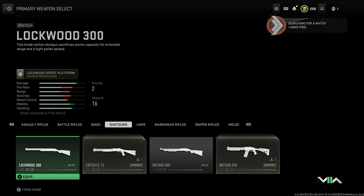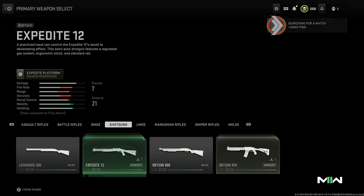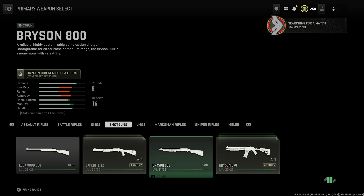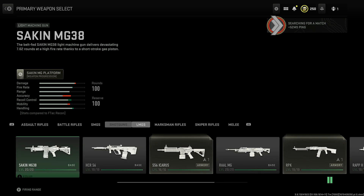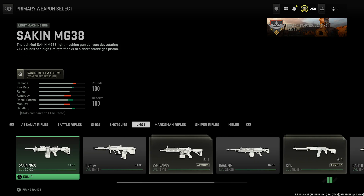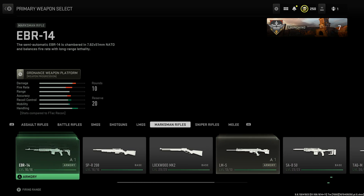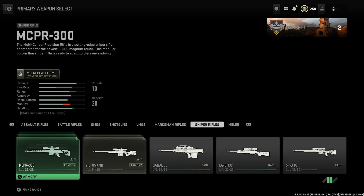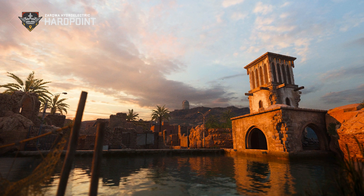From here I'll probably go LMGs because those are the only gold ones I have, and then pretty much gotta do the work for these. I know for the PDSW I gotta do 30 crouch kills. I don't know if I should go gold and then try to get the long shots, or finish all gold and then go for long shots. Let me know in the comments below. The grind is insane. I still have marksman rifles — not gold yet — and snipers, which is gonna be slightly hard to do.